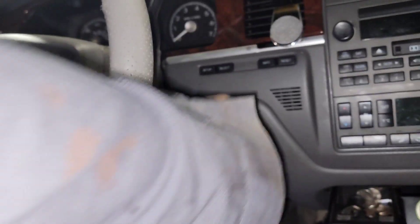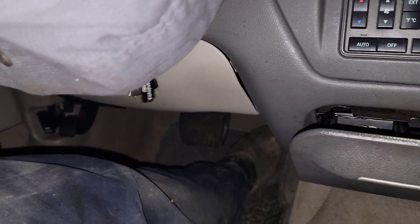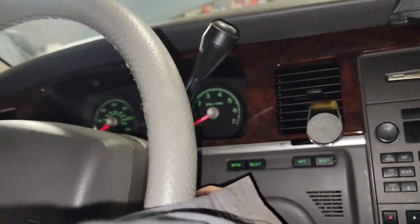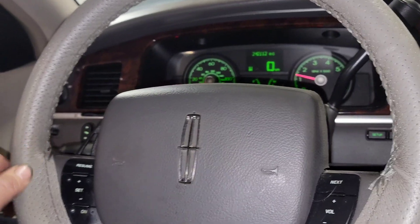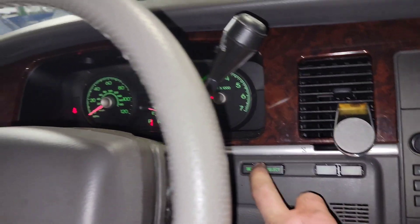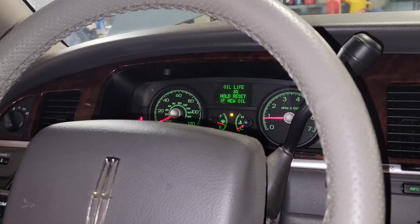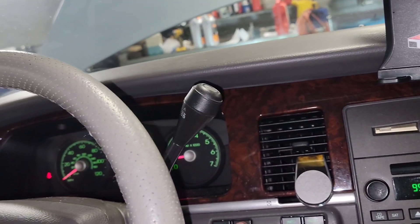We're full. Flood mode: key on, gas pedal to the ground, crank for five seconds — one, two, three, four, five — let go of the gas. Flood mode complete. Now we've got to reset the oil life.